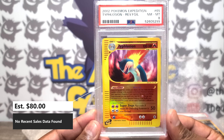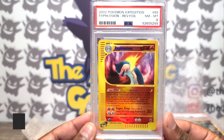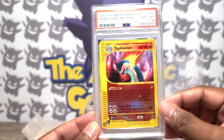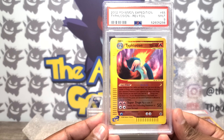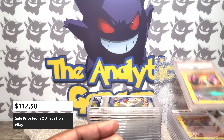Here's a Typhlosion. Typhlosion's one of those Pokemon — I distinctly remember playing through HeartGold and SoulSilver with it, so it always is a Pokemon I look forward to seeing on any card. Here is a PSA 9 of the same, so sequential certs 8 and 9 — that's not a terrible thing to have happen.